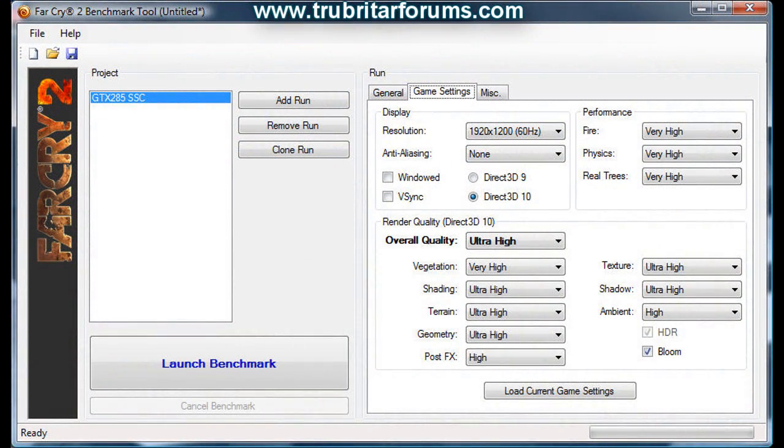These are the settings we're going to be using on the Far Cry 2 benchmark today: display resolution 1920x1200, anti-aliasing none on the first run but 8x on the second run, performance everything set to very high, rendering quality everything set to ultra high — the highest possible setting available.